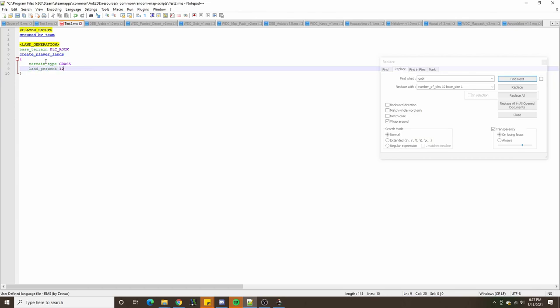Land percent will be 12. Whenever we do grouped by team maps, it's proper to set zone by team so that all players on the same team share the same zone. We'll have a circle radius 34% of the map's length away from the center with a variance of 4. We'll set a base size of 11, base elevation to 3, and a clumping factor of 20, which will keep the lands quite round and not very snaky.